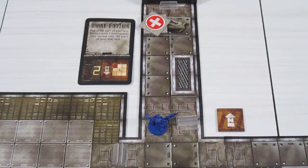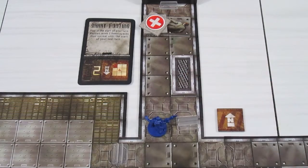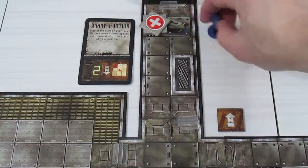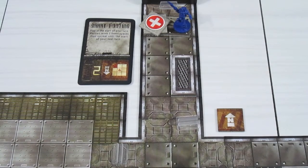It's the marine player's turn. He'd like to get to that scientist, but with Shaky Footing he has two fewer spaces of movement. There are no demons on the board, so he's going to sprint. He can only move six spaces because of Shaky Footing, going one two three four five over to see what's going on with the expiring scientist.